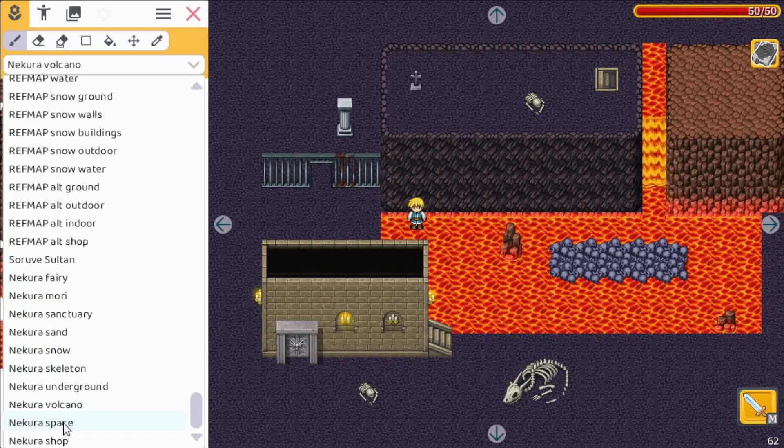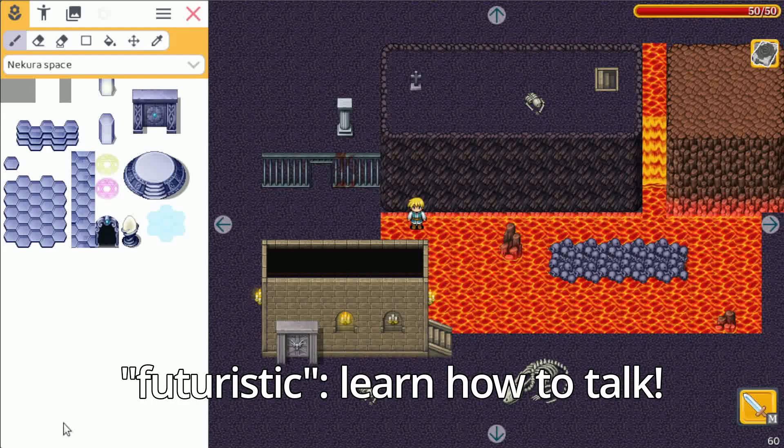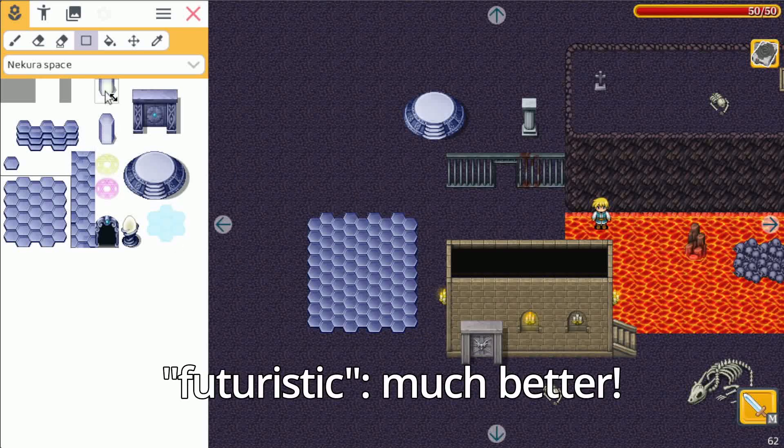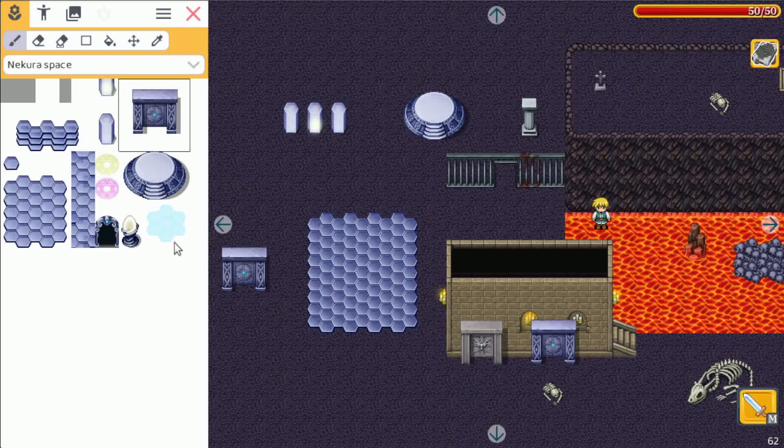Now let's go to Space. This is the first tileset that is really futuristic — I don't even think I have any modern tilesets yet, so this one might be really cool for some games. You have a platform and futuristic floor tiles. There are also pillars — normal ones and ones that are lit up. And again there are doors, like an old door and an ancient door. There are some really nice things here.